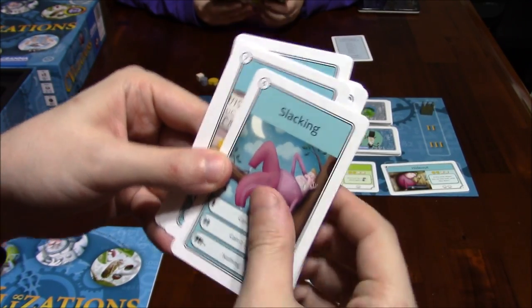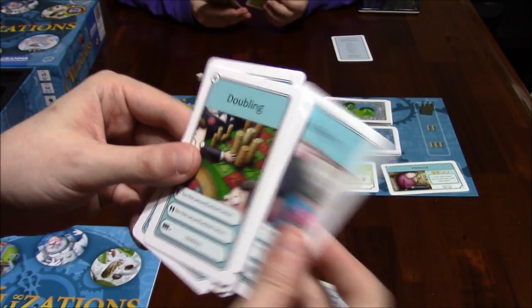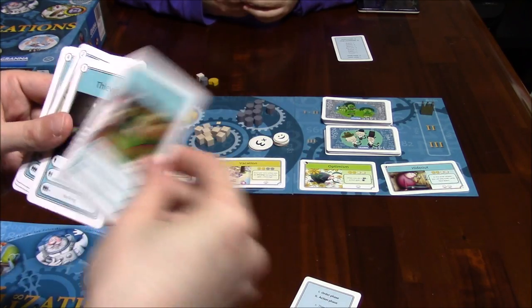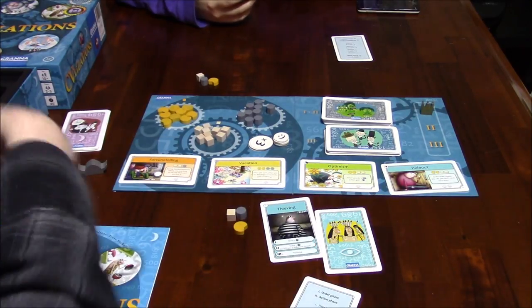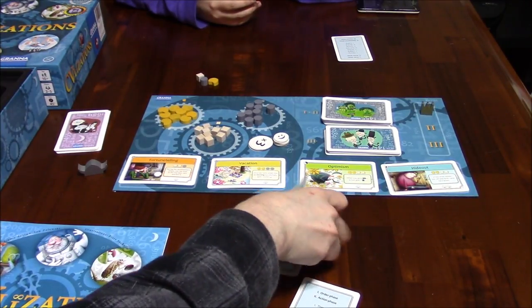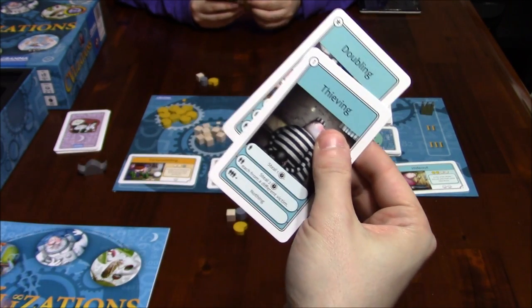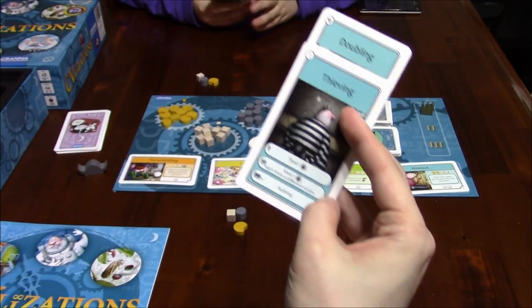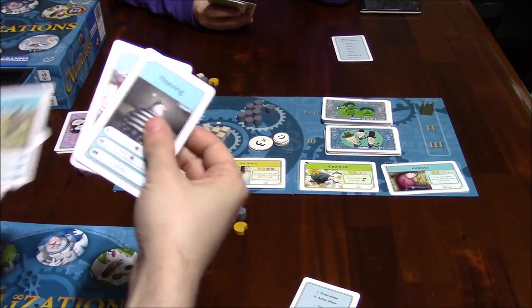There's doubling, which is basically playing the same card twice. So if I played thieving face up and doubling face down, when everyone turns their cards over, the thieving would count as two cards. So that would count as two thieves. If she also played thieving, that would be three thieving cards and we wouldn't resolve it at all, because three or more means nothing.